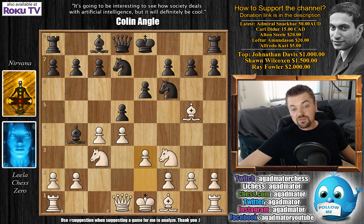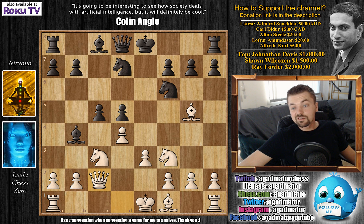We have Knight BD7, and here E3. C5, we have C captures on D5, E captures on D5. You can see that unlike Petrosian, Lila doesn't have a problem with relieving the tension in the center. E captures on D5 and Queen to C2.